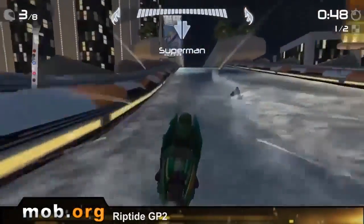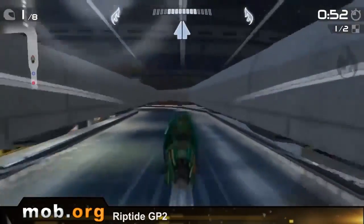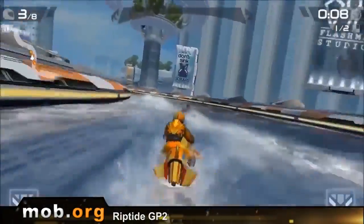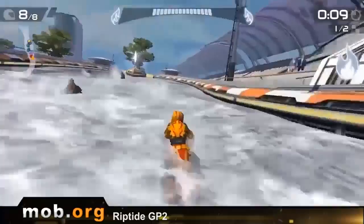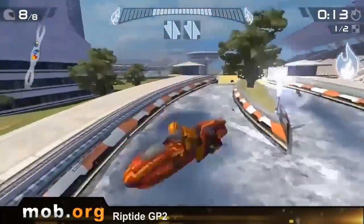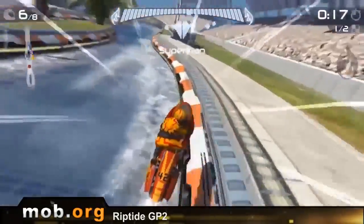And now about stunts. Sometimes you'll run into springboards and bridges that will let you feel like a bird for some time. And while you're flying, you can swipe the screen to make various cool stunts — from a simple one like standing up in the seat, to spinning your vehicle 360 degrees. In the event you perform the stunt clumsily and don't manage to complete it before landing on water, you have a real chance to crash and get badly hurt at such a high speed.